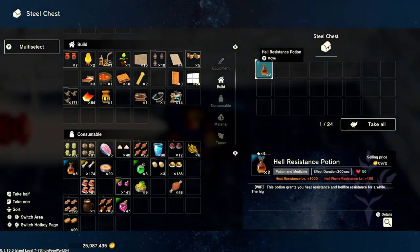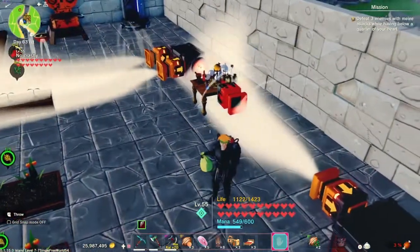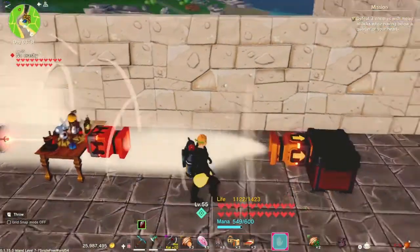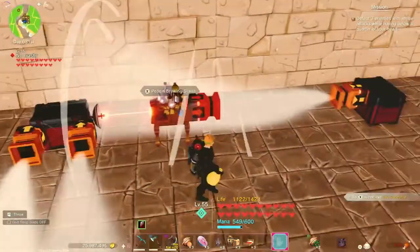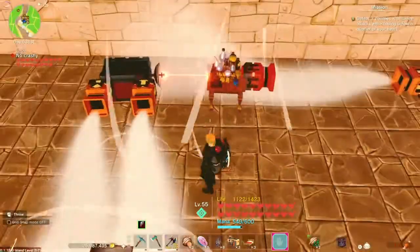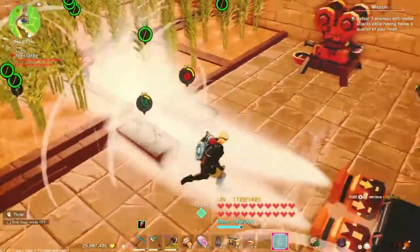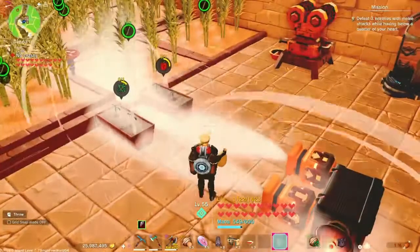Hell resistance potions are great — if you don't have dragon armor, like my current build, when you go to Hell Island you need those hell resistance potions to keep your character from dying. This is a handy way to automate potion creation. You can change it up — since you've got red herbs you could do healing potions, or add more planters and do mana potions or other types of potions, and just automate away.